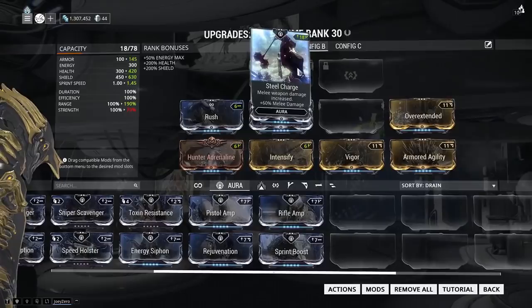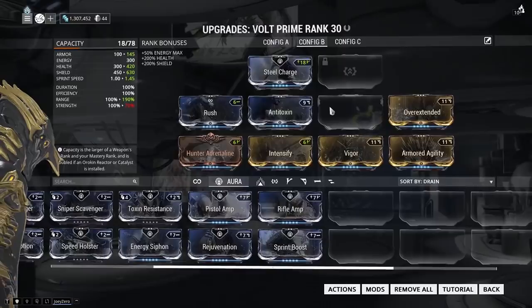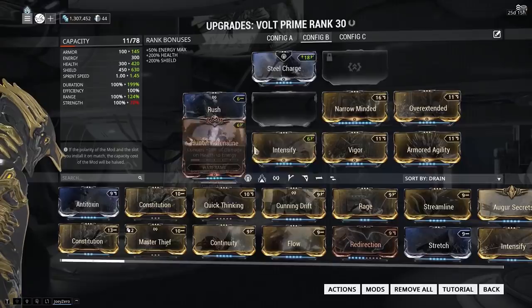So now you have a lot more capacity to play with and can put other things in. But if you want to put something even stronger, you might still be limited. That is a case where you have to Forma maybe even more slots so that you can fit something else in. It really depends on your build.